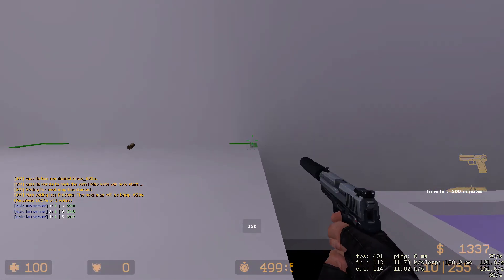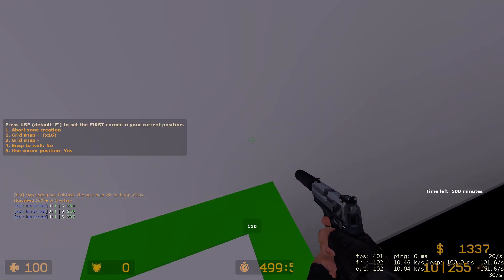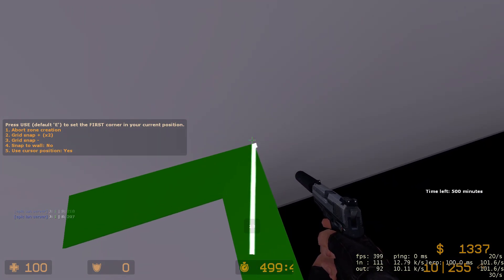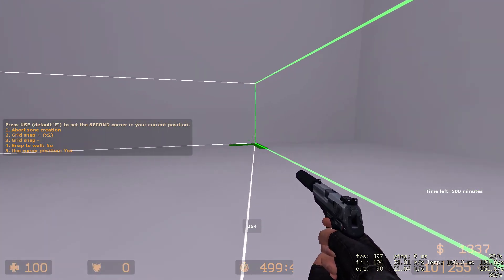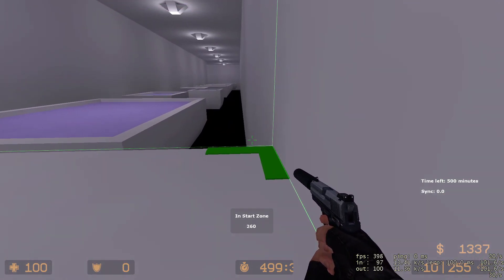Now that you're on the bhop map, you don't have zones yet, so you have to type !zones. First, adjust the snap on the grid, then press E on the first corner, go to the next corner, press E again, press yes, and you have your start zone.